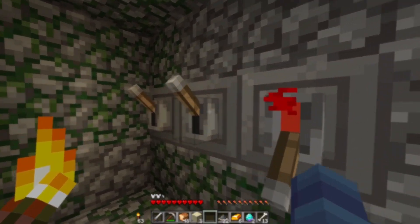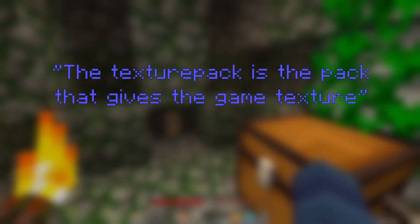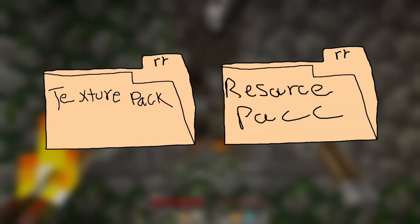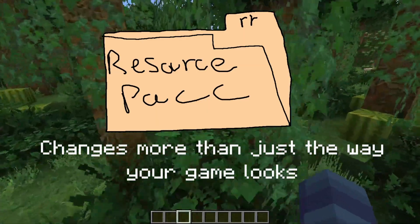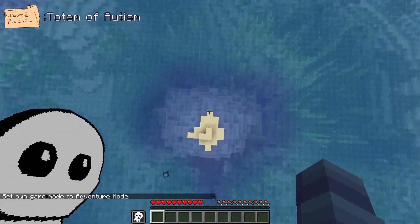Before we get into any of that, we must first answer the question: what is a texture pack? A texture pack is just a group of files that change the way your game looks visually. While I'm sure everybody watching already knows that, I think some people confuse texture packs with resource packs. A resource pack is sort of like a texture pack, but it changes more than just how the game looks — resource packs can change textures, animations, sounds, models, and even more.